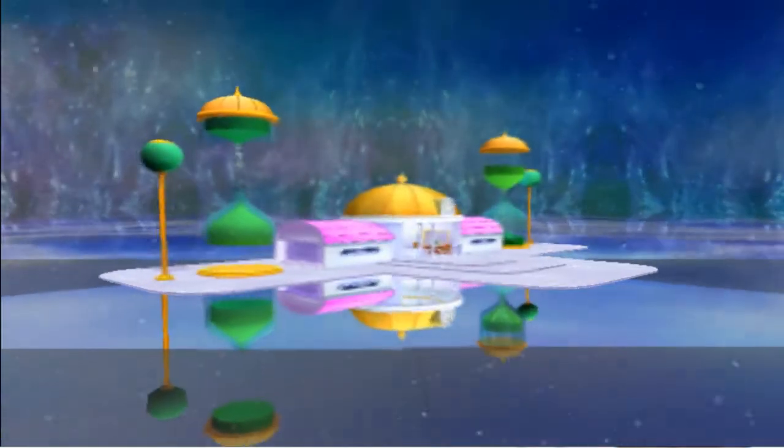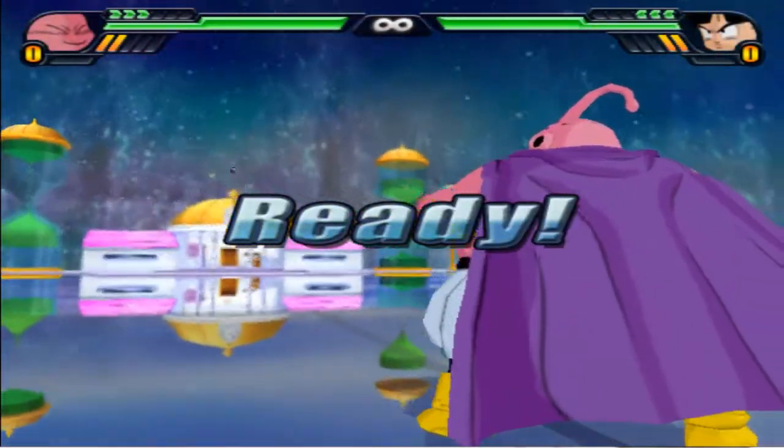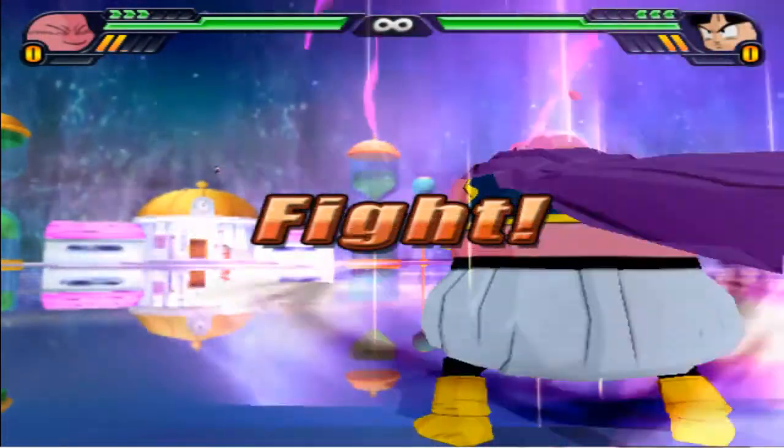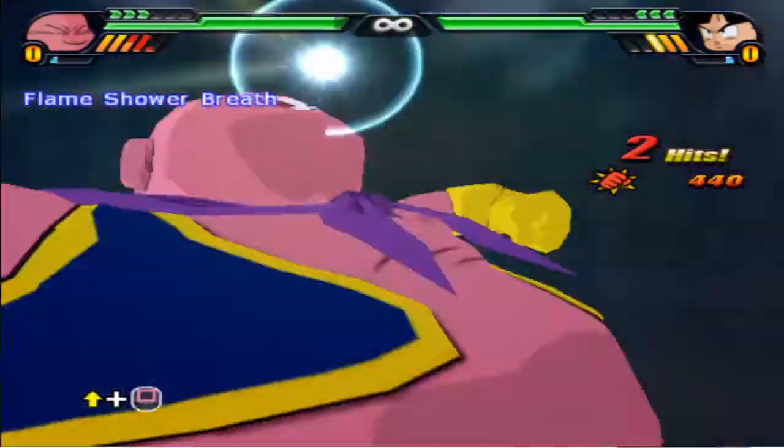But hopefully, with the computer on very easy, they'll stay away from me and it'll allow me to charge and you'll be able to see how fast their charge rate is. So as we can see, Majin Buu starts off with 2 and this is the charge rate — throw some ki blasts at me.